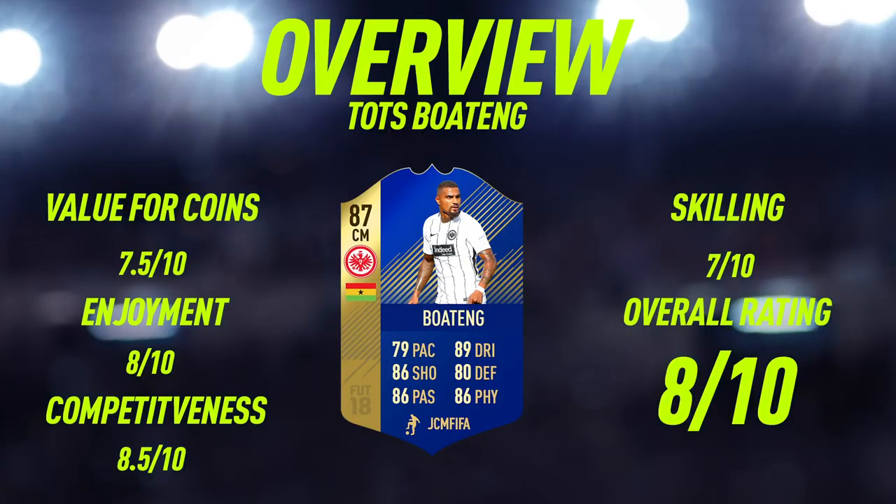Moving into the overview for Team of the Season Boateng — for value of coins, I'm going to give him a 7.5 out of 10. The main reason is just because this is the first day of Team of the Season, so I do feel like his card will drop quite a lot, maybe to around the 60 to 70,000 coin mark. When he drops to around that price, he would definitely be worth the value, because you're getting basically a card with very similar stats to baby Ruud Gullit, so I definitely think he is worth the coins.